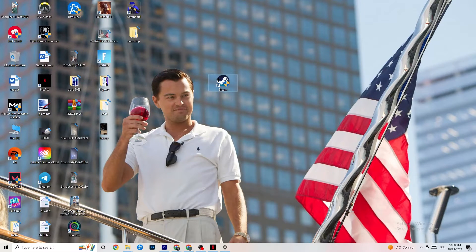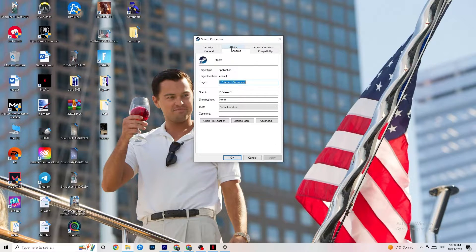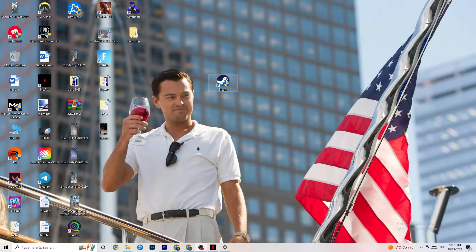If that doesn't fix it, close the game and launcher, then right-click the launcher shortcut and go to Properties. Click on the Compatibility tab and copy these settings: enable 'Run this program in compatibility mode for' and select the latest version available — for me that's Windows 8. Disable 'Reduced color mode,' disable '640x480 resolution,' disable 'Full-screen optimizations,' and enable 'Run this program as an administrator.' Click Apply and OK, then restart your PC.